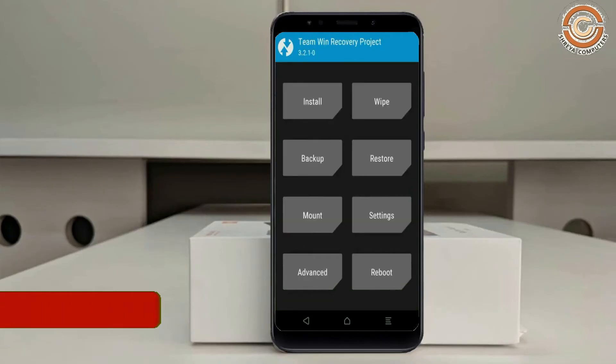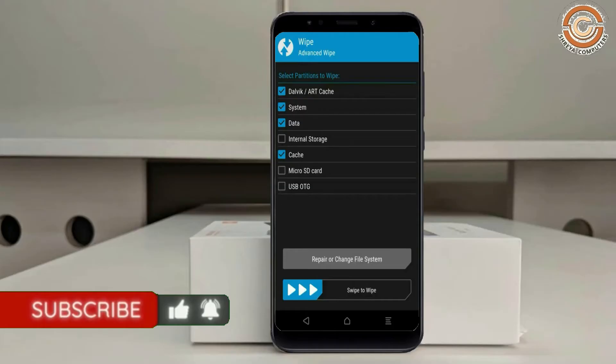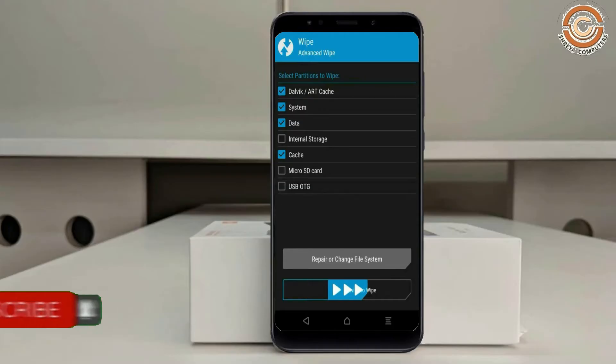By wiping temporary data, it will allow a clean install of the custom ROM. Select Wipe, then select Advanced Wipe. Select Dalvik/ART, system, and data, then swipe right to confirm.